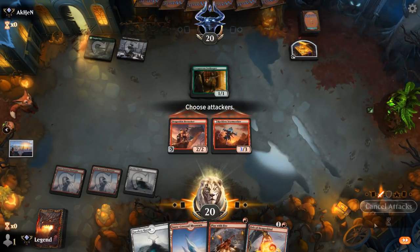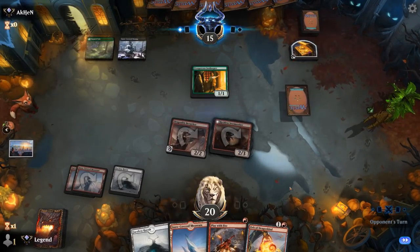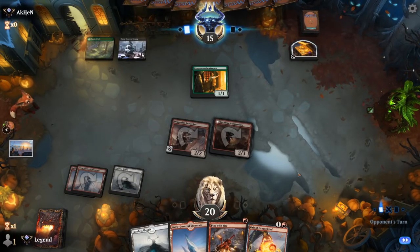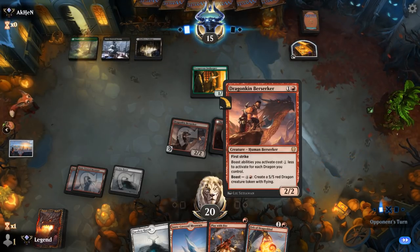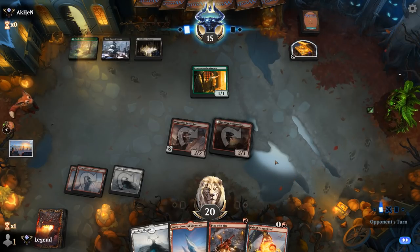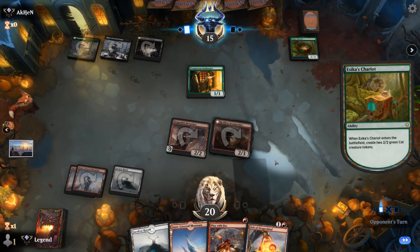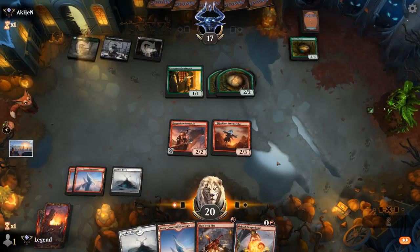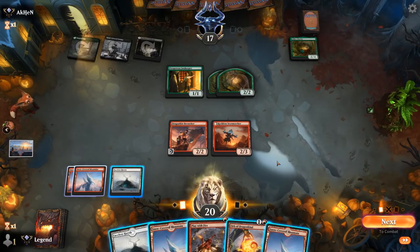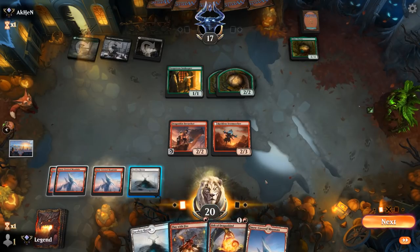A card we're concerned about is Blood on the Snow wiping the board, but that's where Faceless Haven will help us keep up the pressure. Against mono-green a card we don't want to face is something like an Old-Growth Troll, which is harder to kill with burn spells. Opponent plays a Chariot — I could attack and if they block the Berserker with the Chariot I can finish it off with Play With Fire. I think I'm better off keeping Stormseeker on defense and attacking with Berserker for 3.